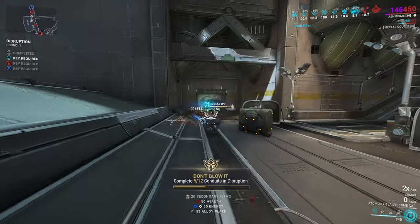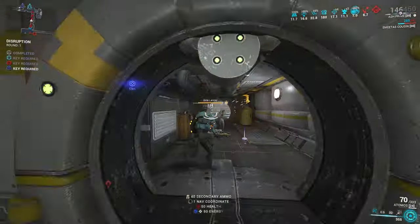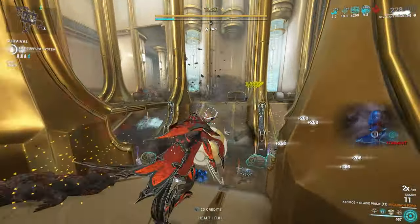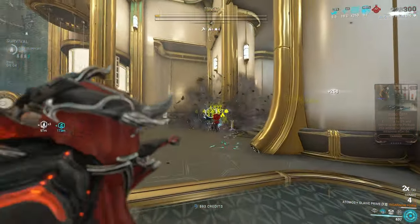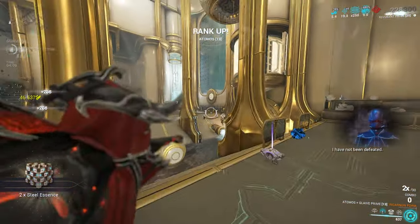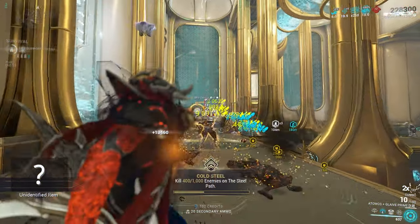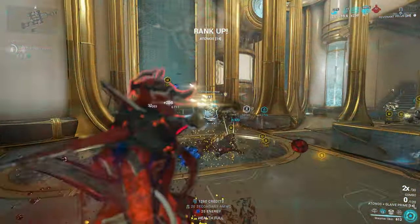Against demolishers, it does actually pretty well with the heat damage scaling, but you will need to use the Cedo to do some priming, and you'll have to use the beam so that you can use Galvanized Shot. Against acolytes, it's not bad, actually. This is the incarnate form you're looking at here, and it's okay — and I didn't armor strip, nor did I prime. The point is, if you are comparing this incarnate form to others, it's not that great. But it's still usable and it will still kill. If you did choose it this week, don't beat yourself up too much. It's okay — it's not the worst ever.